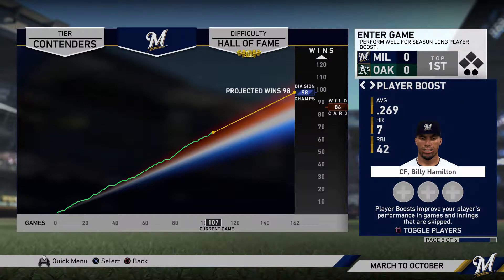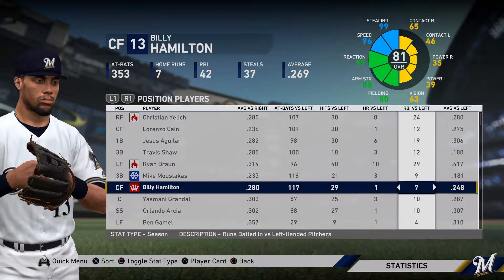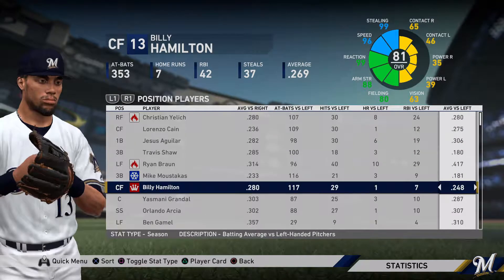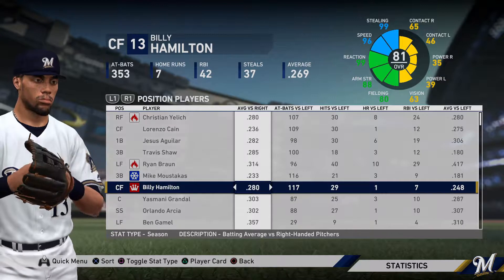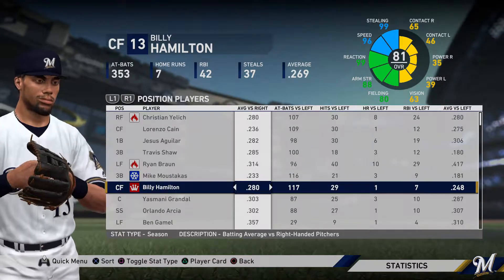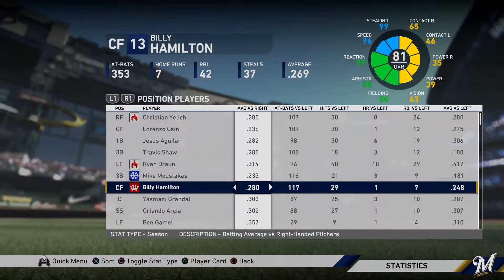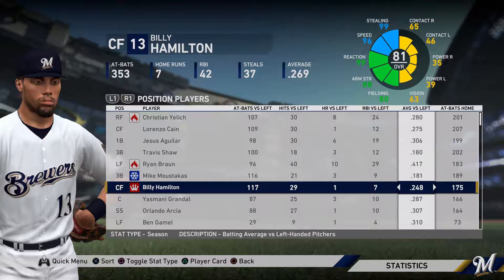At the end of the last episode I was thinking about how to get Billy Hamilton involved, and I think I figured out the ideal way. When you go into the stats and scroll far to the right, you can see the splits. Averages versus right on the left, averages versus left on the right. Aguilar's at .282 versus righties, Billy Hamilton's at .280 — only .002 behind Aguilar. But versus lefties, Aguilar is miles ahead of Hamilton.